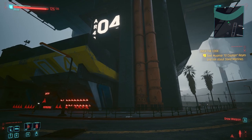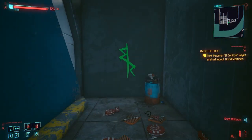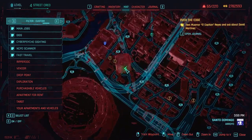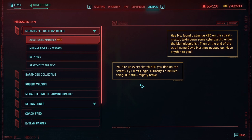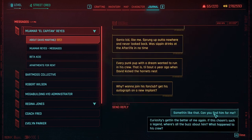Next up is the David Martinez jacket. This is a reward for doing the short side job called Over the Edge. To start the mission, go to Mega Building 4 in Arroyo and look in the trashcan near the Edgerunner's graffiti. You'll watch a short BD, then text El Capitan. Eventually, Falco will text you and you can pick up the jacket from El Capitan.